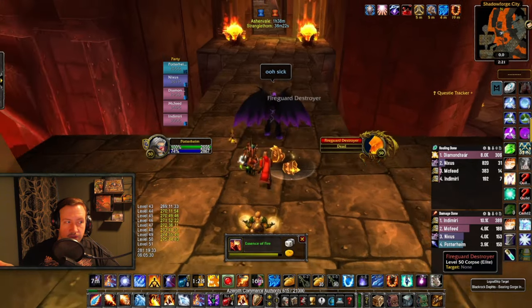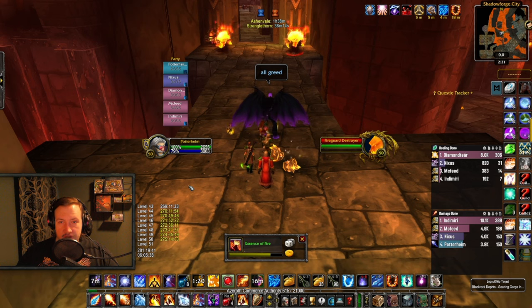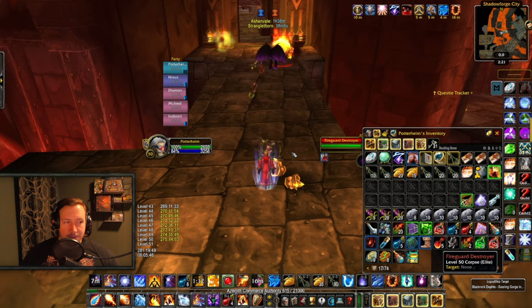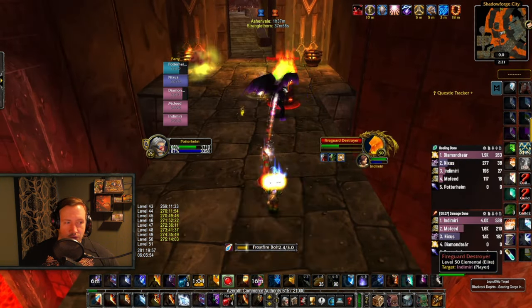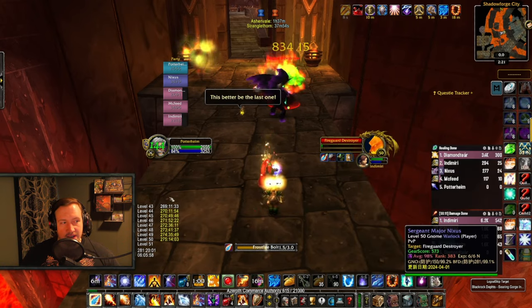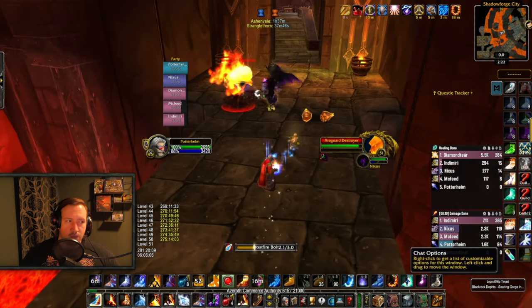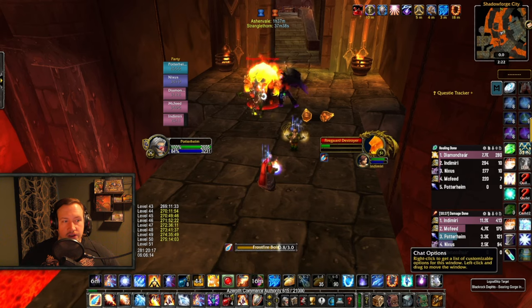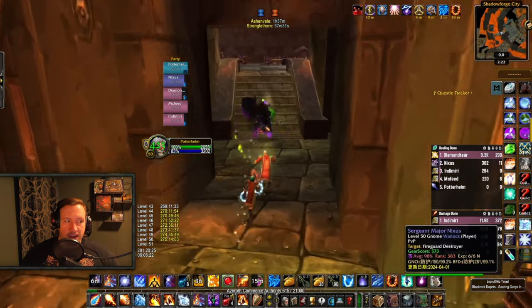The essence of fire drops from here as well — everyone in my party greeded, I won the essence of fire, so another 40 gold right there from the run itself. You shouldn't be banking on those to drop, but when they do it's a nice addition for gold per hour. We keep pulling, keep killing one by one, and once you're here that's the hard part done. Now you're in the Guzzler — when you're in the Guzzler, you talk to an NPC, you get your recipe, you do the transmute, and there we go.